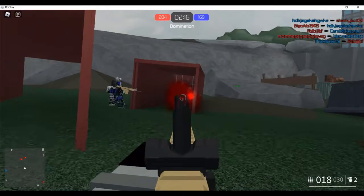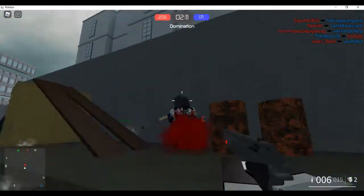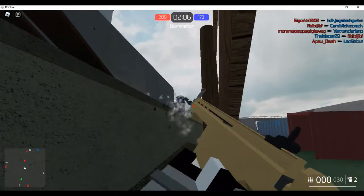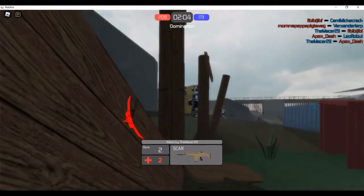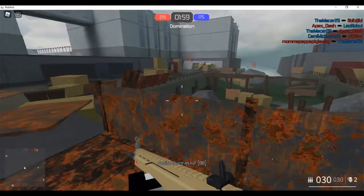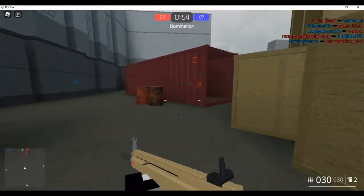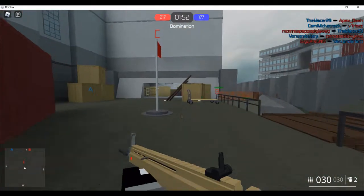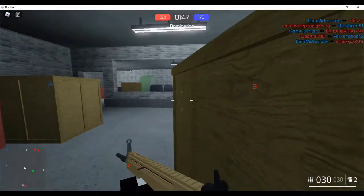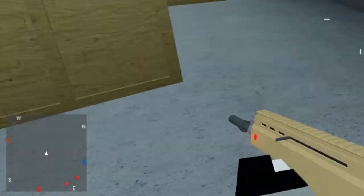Another tip is how to crouch while playing. If you press C on your keyboard you'll start crouching. The more you crouch and stand still, the more it helps with your accuracy. If you press C twice on your keyboard you'll go fully prone. I'm going to go ahead and demonstrate it on a real player right now.